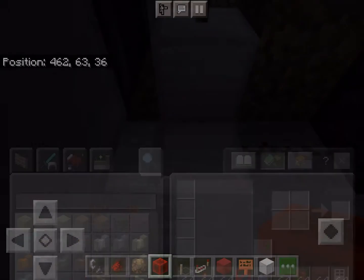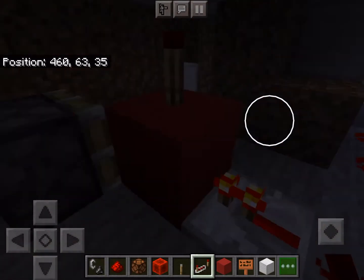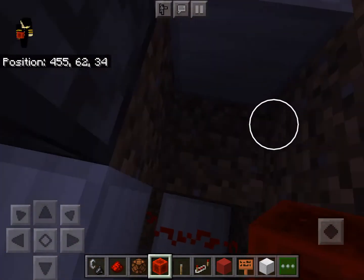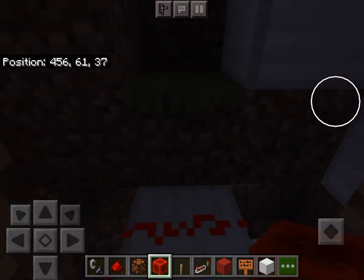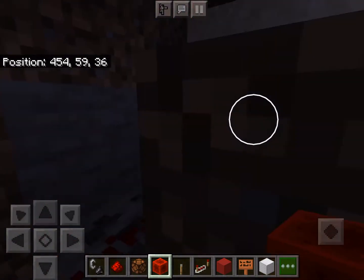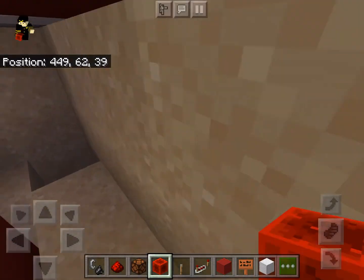Oh yeah, that's how Minecraft mechanics work — I forgot. The system is extremely complicated and if you make one mistake, something could go wrong. As you can see, the lights are also turned off, which means I need to go reset the lights too. Unfortunately, I haven't come up with an idea for how to automatically reset the system with just a push of a button.